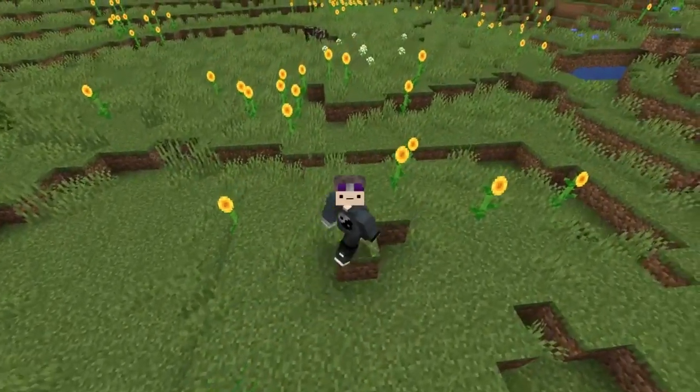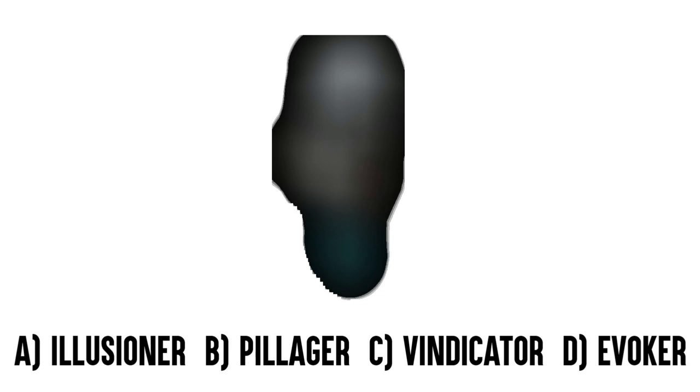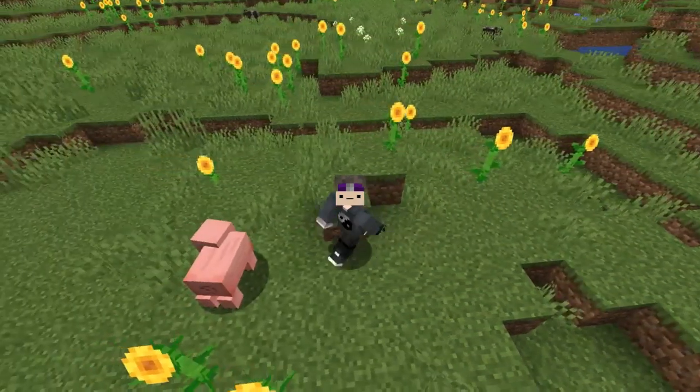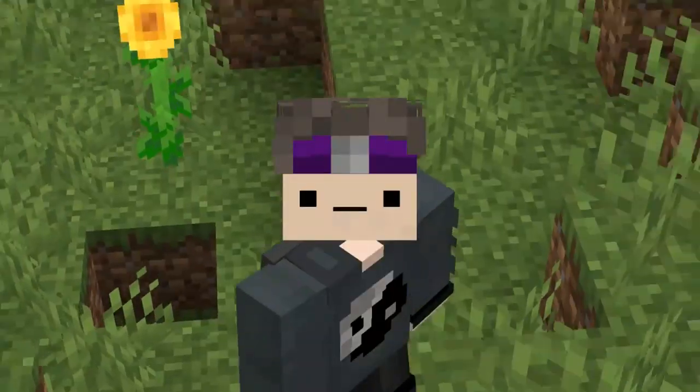Moving on to round number four — this is the Extreme Blurring, so it's going to be very fun. The answers for round number four are: Zombie Villager, Vindicator, Silverfish, and Sheep. That probably was the harder of the blurring rounds. That's literally how far I can blur — that's the extent of my blurring capabilities.